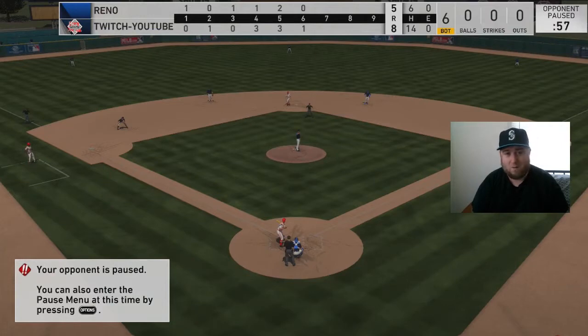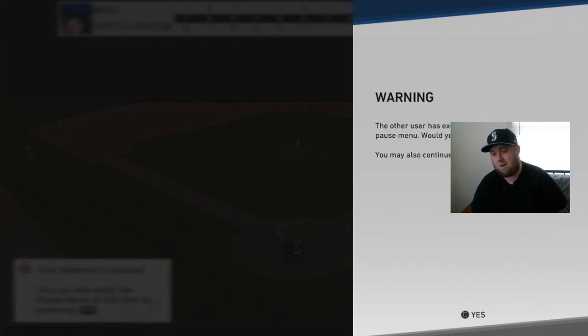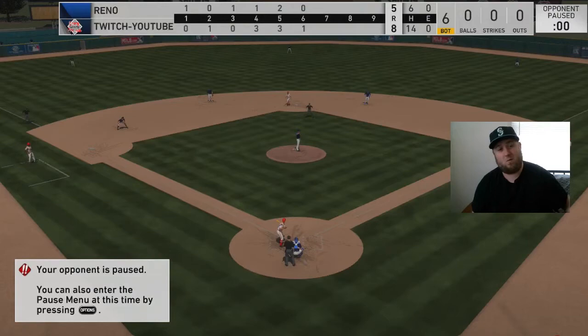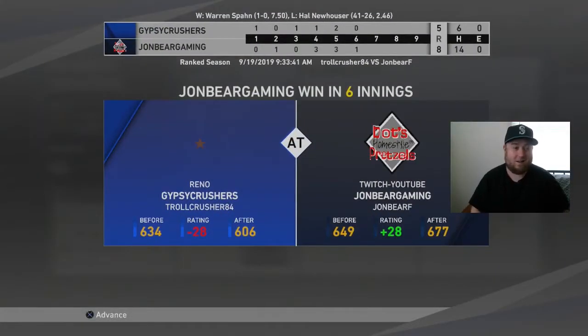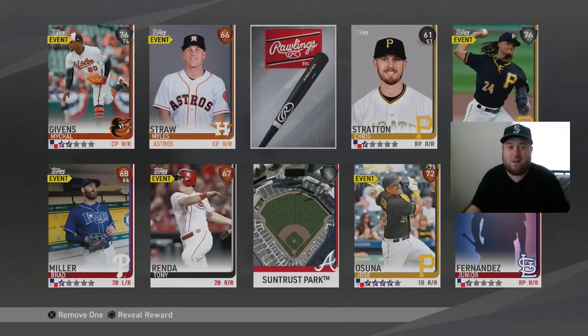I don't know what our opponent is doing — he's pausing after every single at bat. At this point if he loses pause time I'm done with him. And unfortunately we're going to end that game there — we're going to make him forfeit. We get ourselves a dub! We actually hit the ball pretty well that game — 8 runs, 14 hits. We did the Warren Spahn challenge, got him on the hill on our first try, and he walked at least 6 batters but we'll take the win. That was awesome.